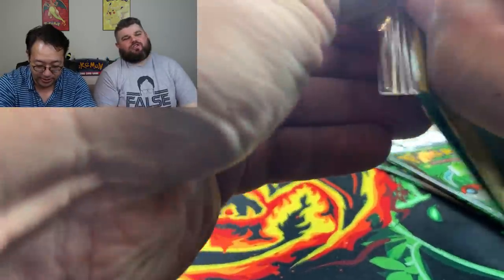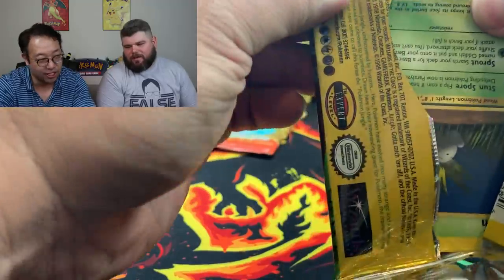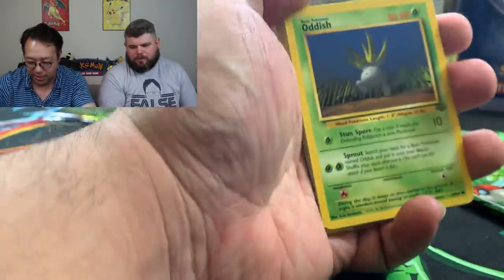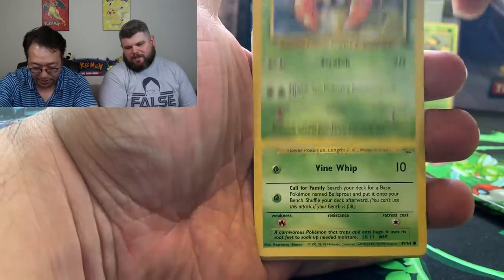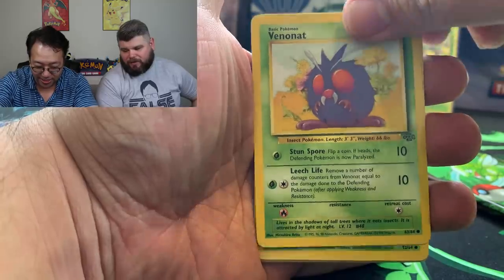I think it'll get a nine. I have PSA 10 cards that are so badly off-centered — like, how did this get a 10? I think the grading standards back then were a lot looser. Everybody loves Beckett's black label. I think it's just their way of — if we get back-to-back-to-back holos I'm gonna lose my mind.